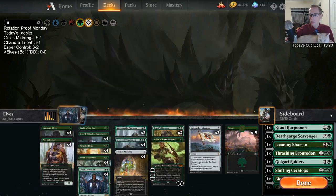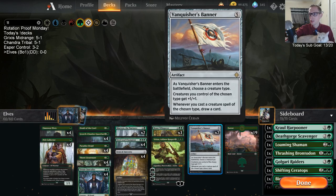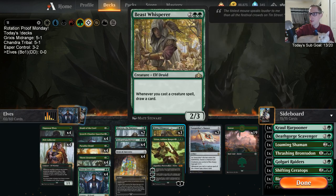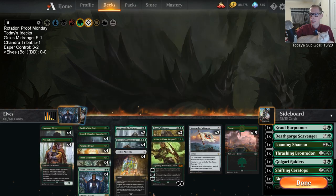So we have ten anthem effects total. We've got our two Vanquisher's Banners also, giving our elves plus one, plus one. Plus the banners — whenever we cast a creature, we draw a card. Beast Whisperer also draws a card whenever we cast a creature. So we have some good card advantage between the Beast Whisperer, the Banners, and the Icons.